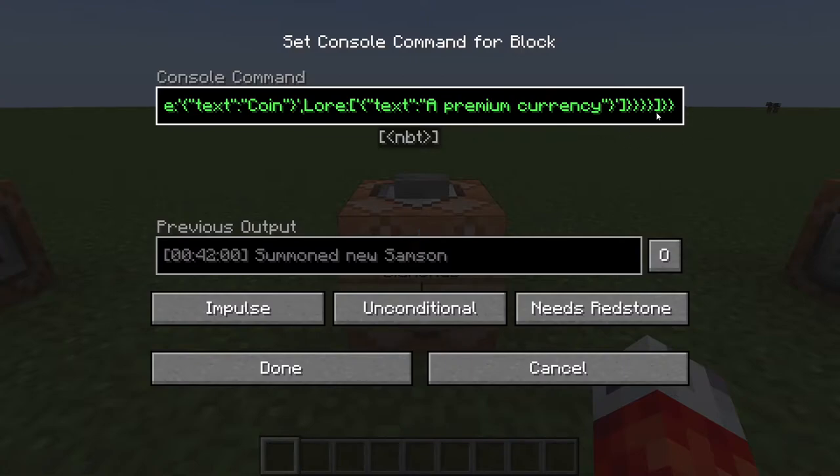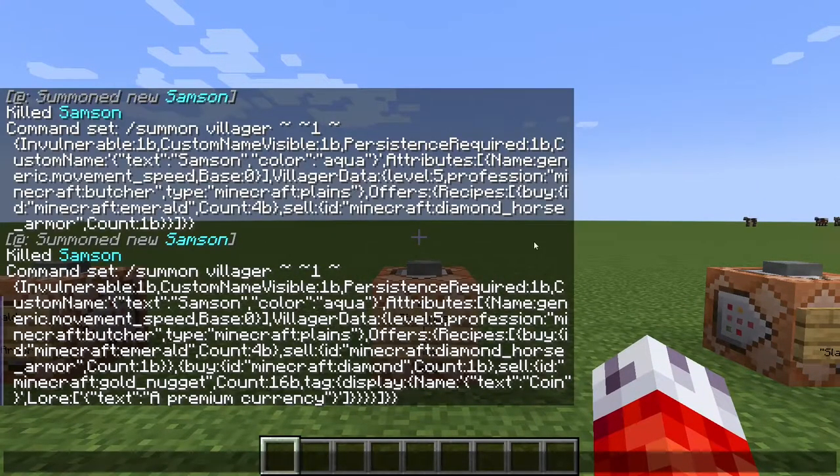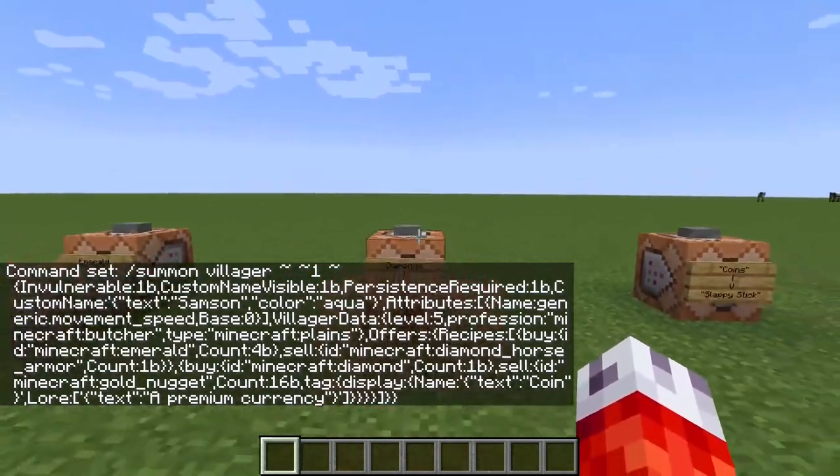So coming back out now, we're having the villager sell 16 gold nuggets with the tag editing the name to 'coin' and lore to 'a premium currency'. You can see we have loads of brackets ending this right now — feel free to pause the video and make sure you have the correct amount of brackets, because this can get really annoying but the more you practice it the better you'll get. You can also write these commands in a text document like Notepad so you can edit them easily and copy-paste into a Minecraft command block.